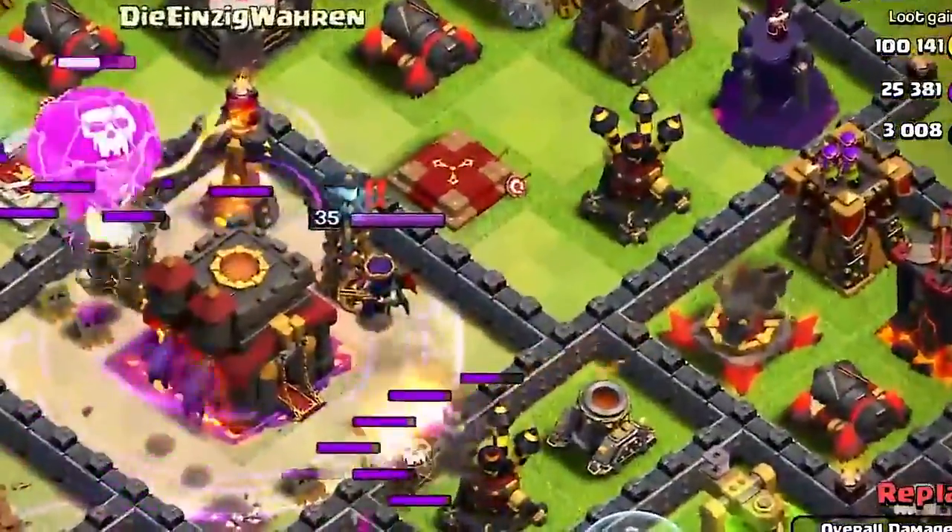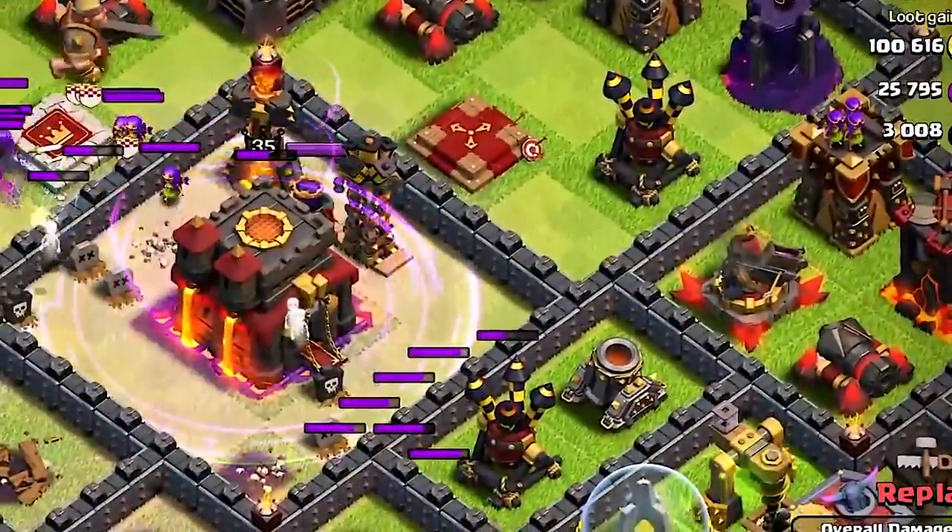The X-Bow also has a secondary feature where you can aim it upward so it can take out air troops such as minions and balloons. So if you ever decide to push, make sure you have some of these to help you out.